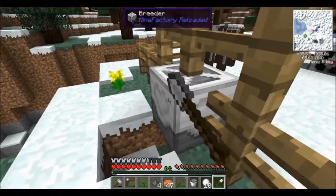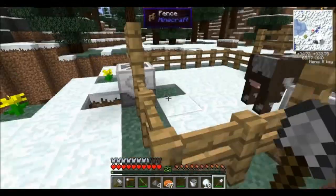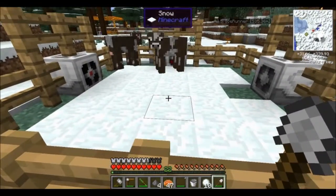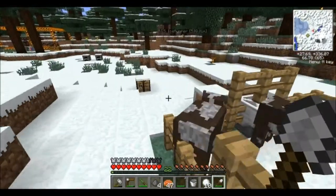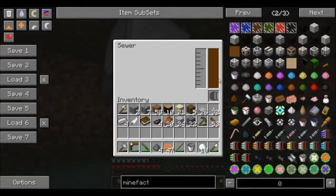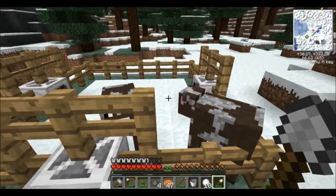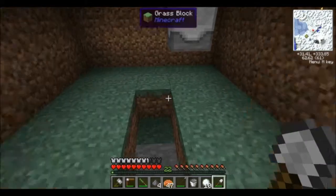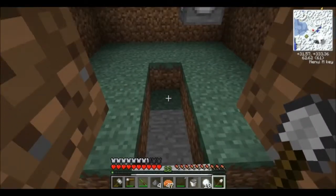So this over here is the breeder. We're going to have to fill this thing with wheat and it will breed the cows as often as it can. But we need a chronotyper so that we can transport any of the cows that are baby cows to a pen over here, so that they don't get killed by the slaughterhouse. And underneath all of this — we only have one at the moment — these sewers are already full of sewage. The cows poop and everything, and the sewers here pick those up.